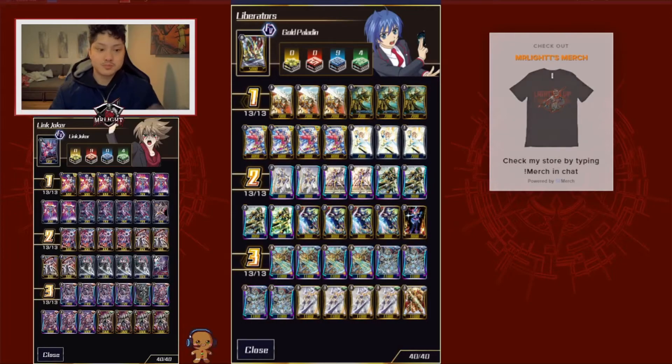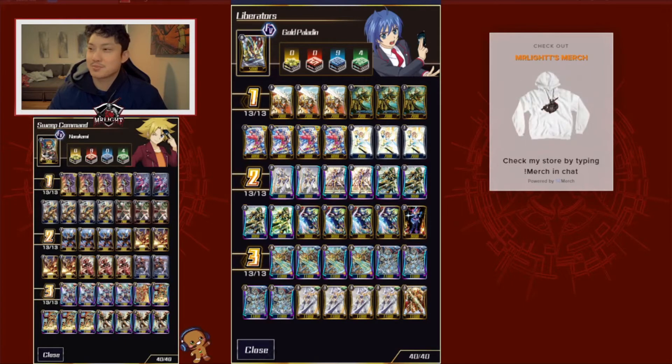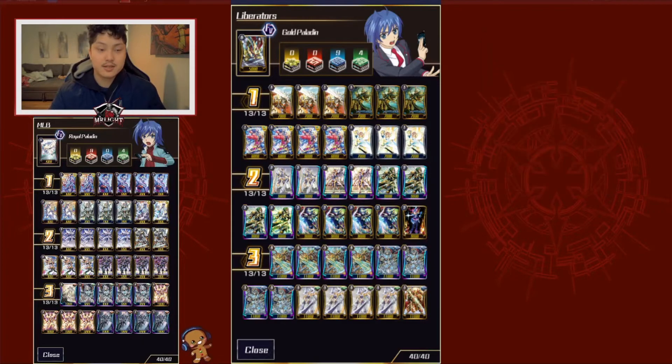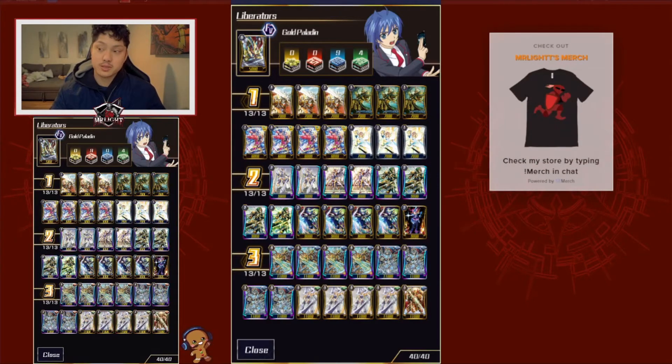Alright guys, so Gold Paladin Liberators. They just got a new update with the new set — set 12, 'Fighting Forces of Black Rings' or something like that. The deck basically stays the same from what it was, but it adds a little bit more flair with the fact that you add in Garmore.